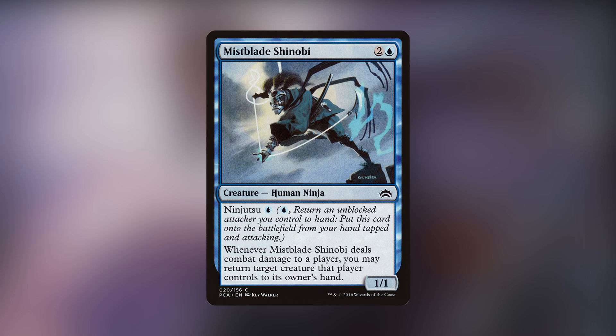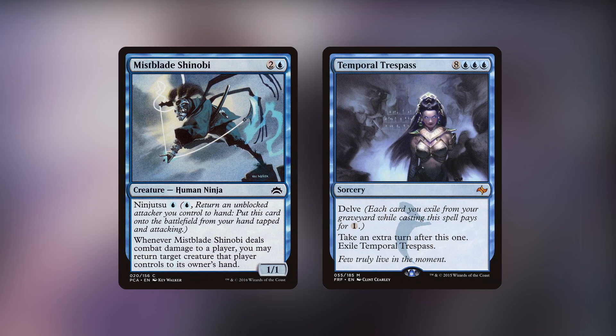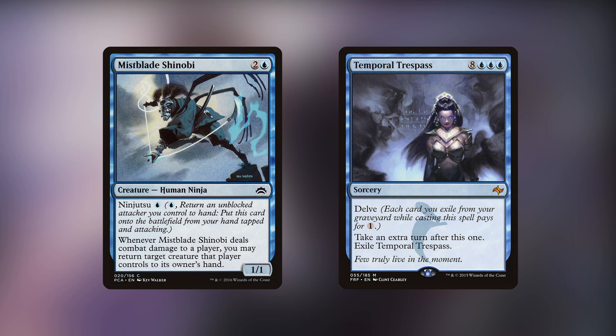You get to play with cool ninjas and lots of cards that don't typically see play in cEDH, stick with a more traditional game plan you might see in casual or formats like Modern, and two of the best colors in Magic. If this deck is for you, you probably already know it.